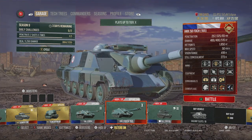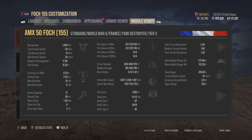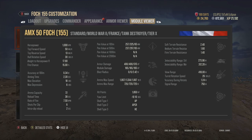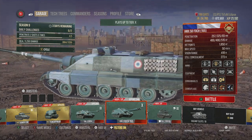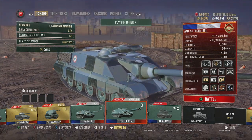People don't realize how nice it is when you have that autoloading gun that is pretty accurate and can deal damage very quickly. The Foch 155 run with the 120 mm gives you six shots in the tank, meaning a total damage of 2,400 — which is ridiculous. Pumping pretty much all heavy tanks in the game, especially with premium rounds giving 325 mm of penetration — goodbye E-100 Mantlet.